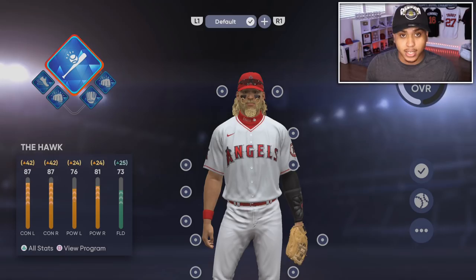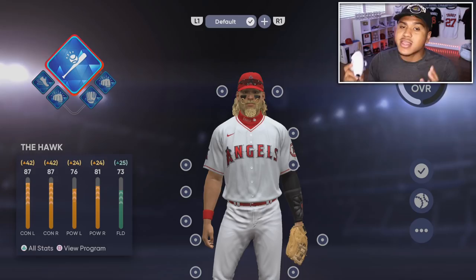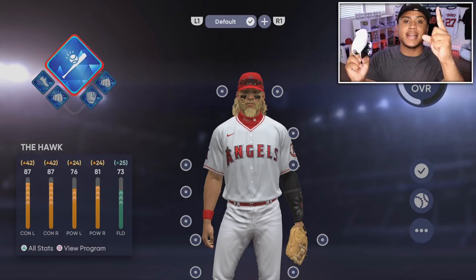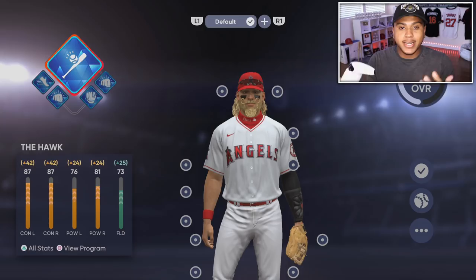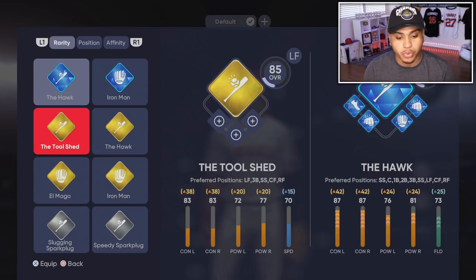There is a ballplayer glitch where you can sim a lot of games and get stats from just simming. I'm not going over that glitch in this video because I've already made videos on it — I'll put a link above me. You'll want to watch that video to learn how to get a free 99 overall diamond on your Diamond Dynasty squad, because you can use this guy on Diamond Dynasty.